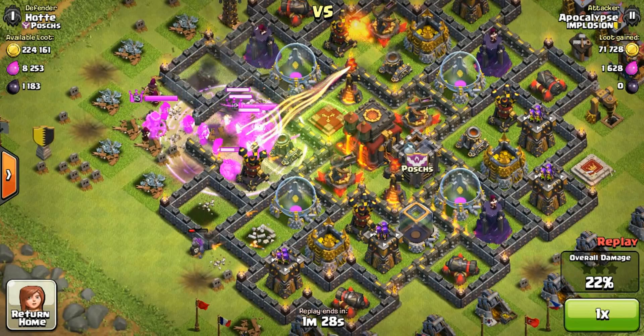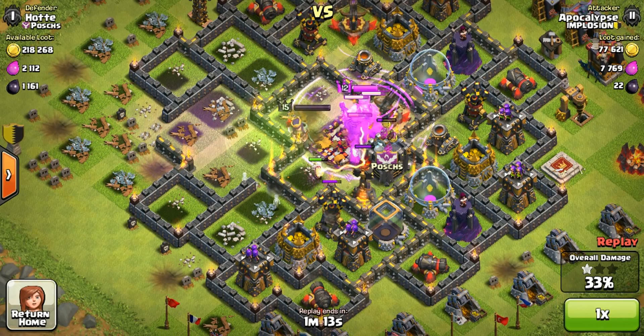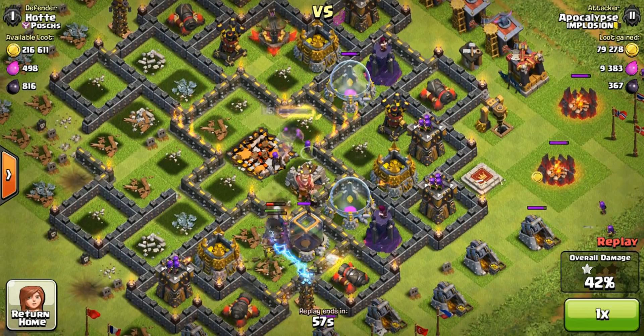One compartment is just enough because once they go in I drop my jump spell and they head straight for the town hall. The golems usually die out but the PEKKAs are tanky and go toward the center. I use my freeze spell to get the xbow, then drop another rage spell a little further out. I always bring five barbarians to lure clan castle troops and seven archers, and you can see me dropping archers for those free buildings on the right.